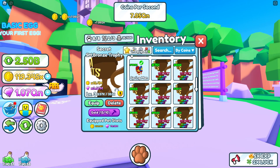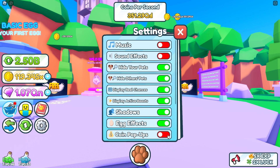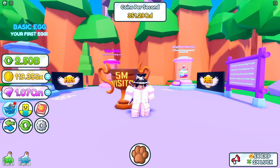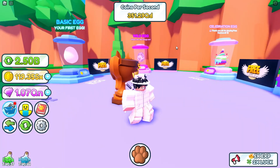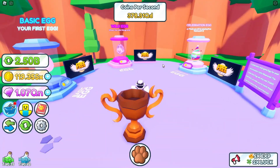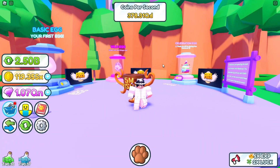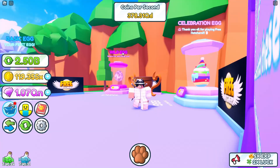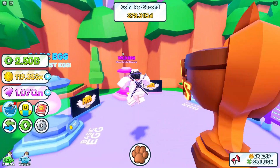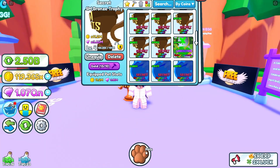Let's just equip it and see how it looks. Un-equip all, equip this one, then go to settings and turn coins off because it's really distracting. There it is — the 5 million visits trophy. It looks very cool but it's a bit small. It's okay for a secret, but yeah — it's 1 in 1 million I think. I'd say this pet is like 5 out of 10, not a really good-looking one. It's a bit small.